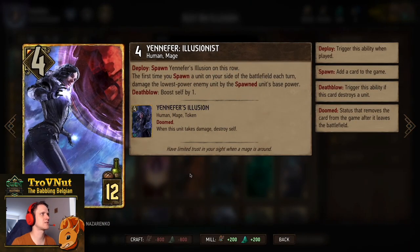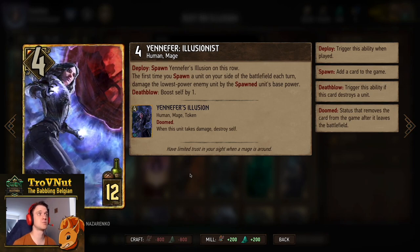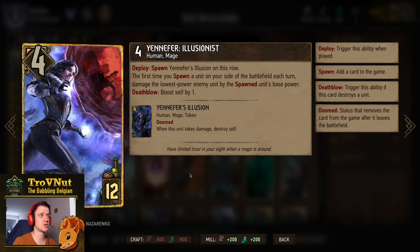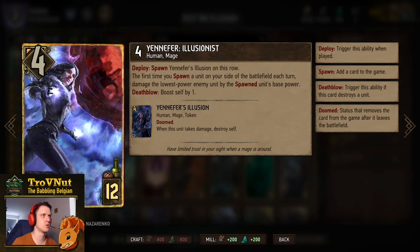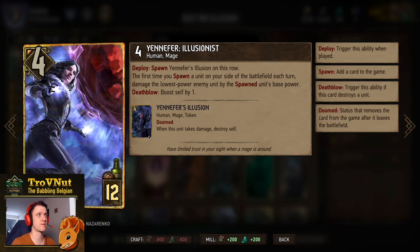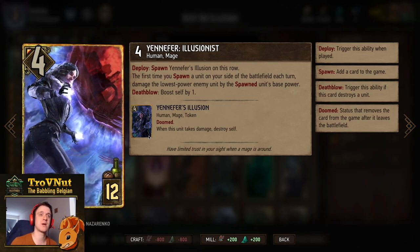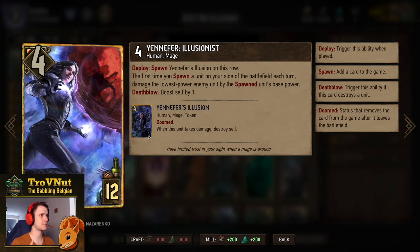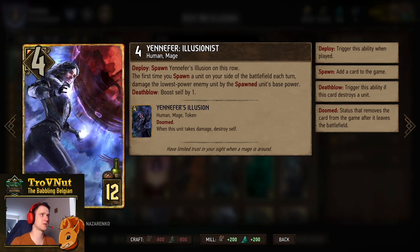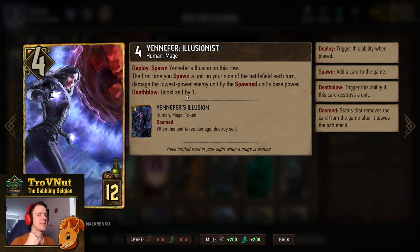Let's check out this card. Yennefer Illusionist — 4 power for 12 provisions. On deploy, you spawn Yennefer's Illusionist on this row. Yennefer's Illusionist is a 4 power token with unique and really cool art, which we'll see highlighted in the example matches. She also has a passive ability: the first time you spawn a unit on your side of the battlefield each turn, you damage the lowest power enemy unit by the spawned unit's base power, and boost yourself by 1.